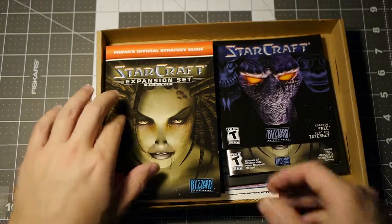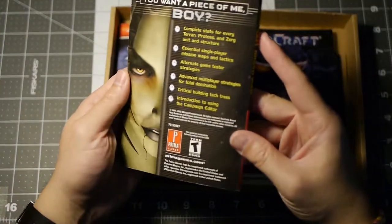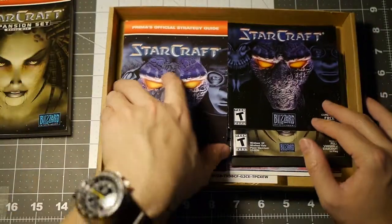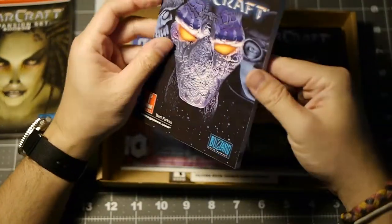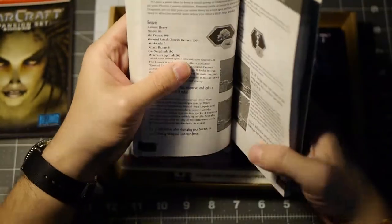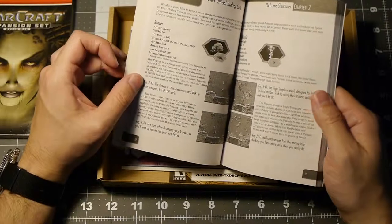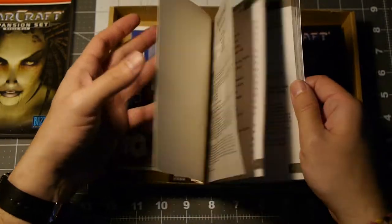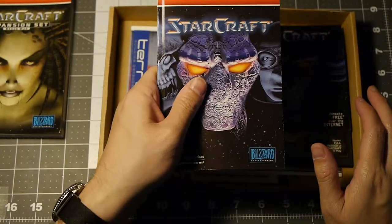All right, so here's our battle chest. We got the official strategy guide for Brood War — in like perfect condition. And the original StarCraft strategy guide — again, super good condition, no creases or anything. You've got unit health, shields, hit points, ground attack — all that stuff. At the time you didn't have the internet, so this was the only thing you really had for strategy, or you'd just be playing and sucking. Really awesome to have one of these things.